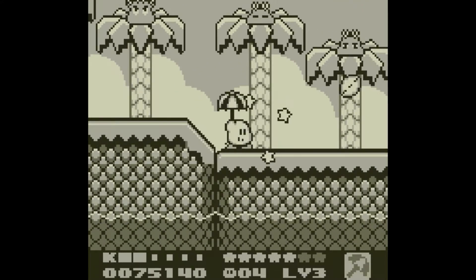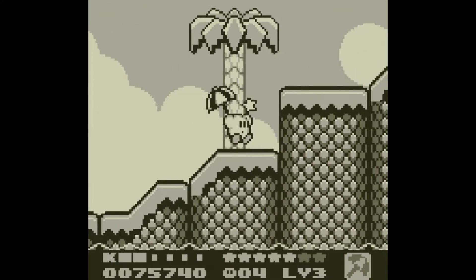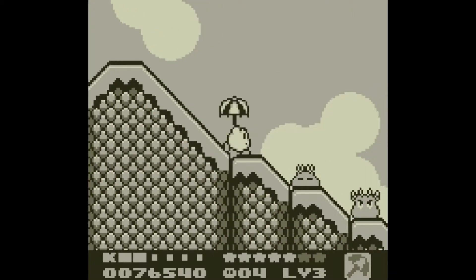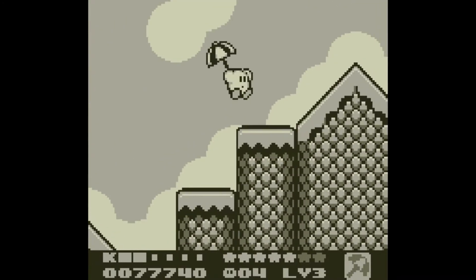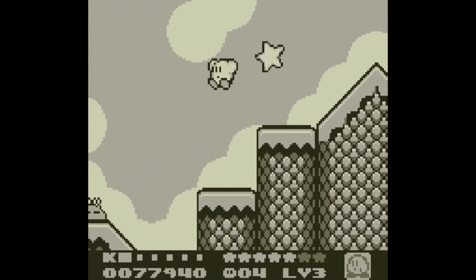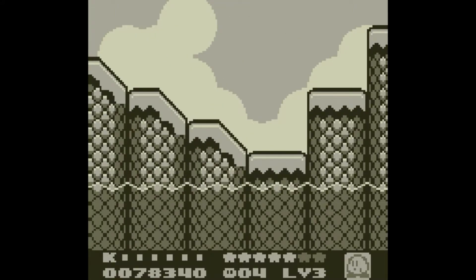Actually, it might be best to just have the parasol alone so that it stands above us. That's one disadvantage to having Koo's parasol - it doesn't stand above us like the normal parasol does. Also, the stone ability was back there, although I don't really use that one that much. I was going to go back and make the stone enemy respawn so I could grab his ability, but I just died.